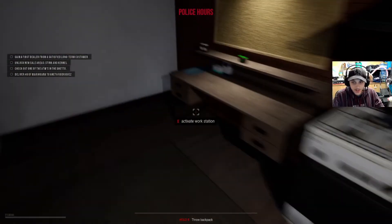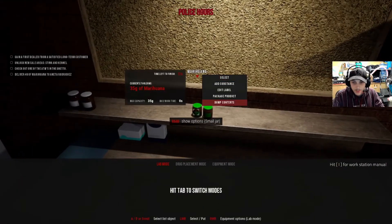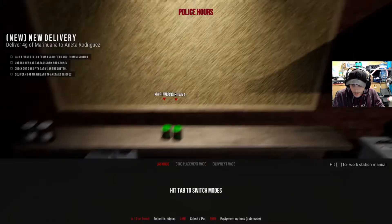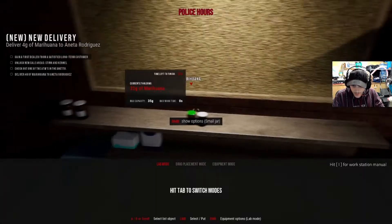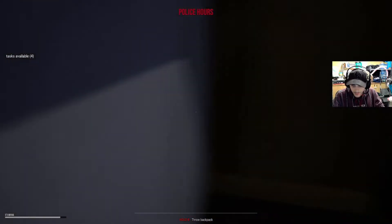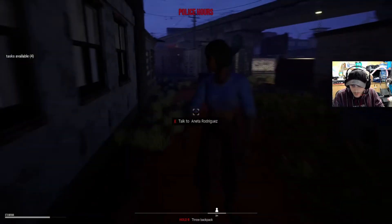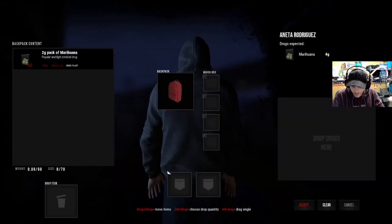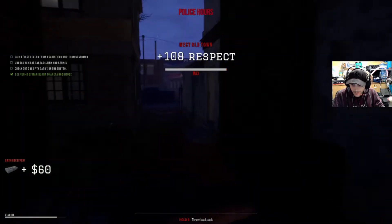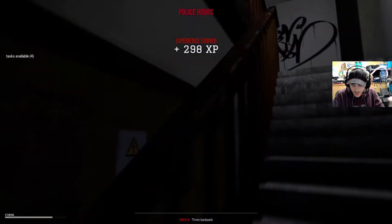Annetta is also potentially going to become a dealer because again she has picked up. I'll bag out this one — get two lots, two in that one, move that one over there, clear up that jar, and run this over to Annetta. She's right there — boom. Annetta, sorry, hello — you're right in my face. Let's make that sale: 108 respect, 298 XP.